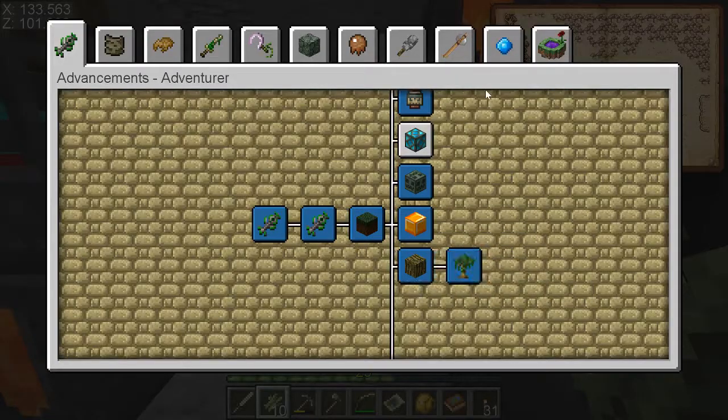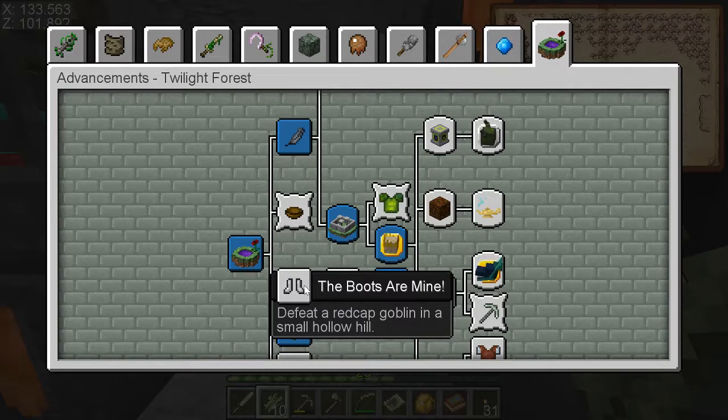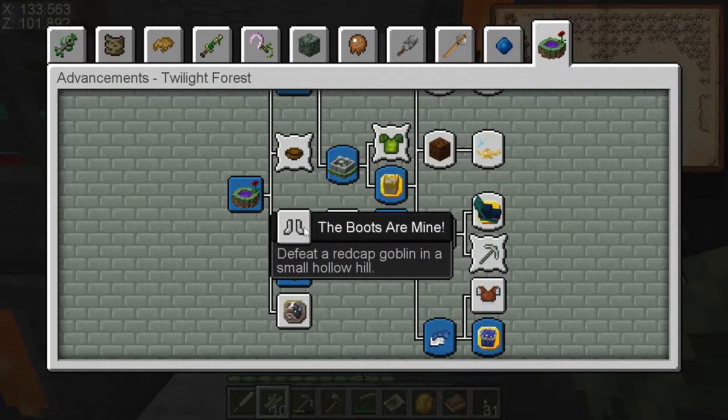Unfortunately, I never found what they call a Red Cap Saper or a Red Cap Goblin. I just got things called Red Caps, and no name. So I never got these advancements so far. I don't know what's wrong with those.